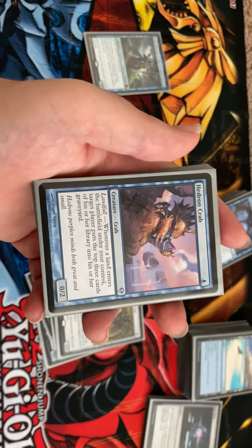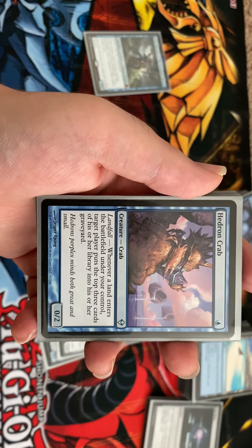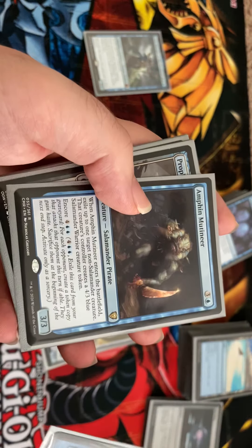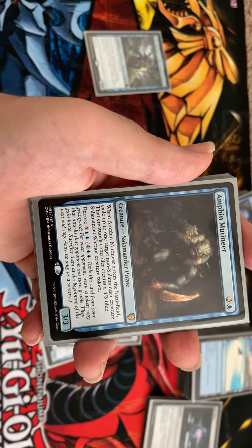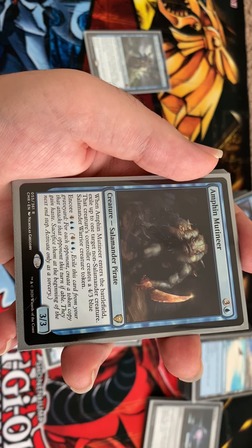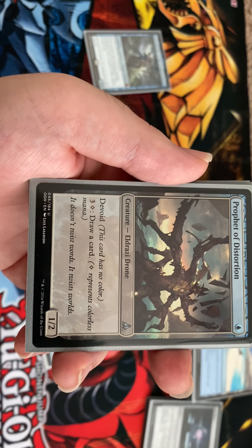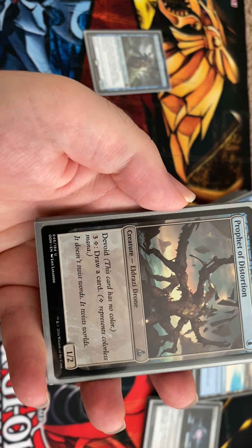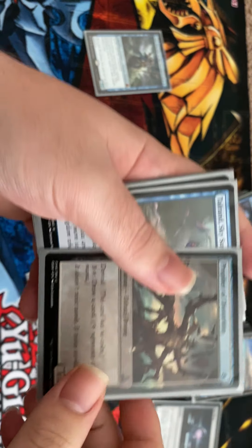Hedron Crab is a big part of the self-mill synergies — when we start getting land drops we mill ourselves for three per land drop, getting access to more cards. Amphibian Marauder has encore; it spot removes a creature and in late game coming out of the graveyard can spot remove three different targets. Prophet of Distortion is interesting — the couple games I've played I get him super early but haven't been able to fully use his activated draw ability yet, though I still like the card.